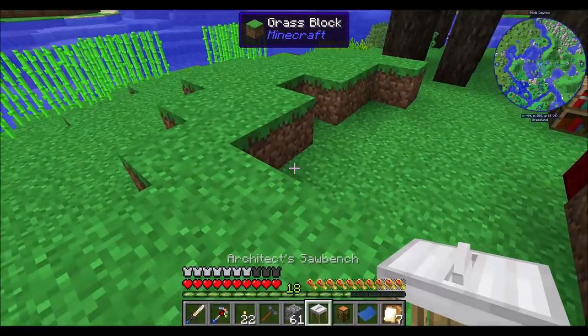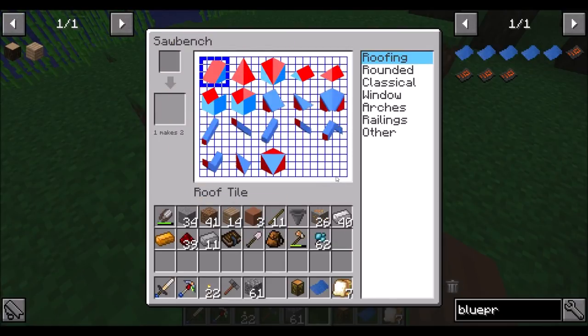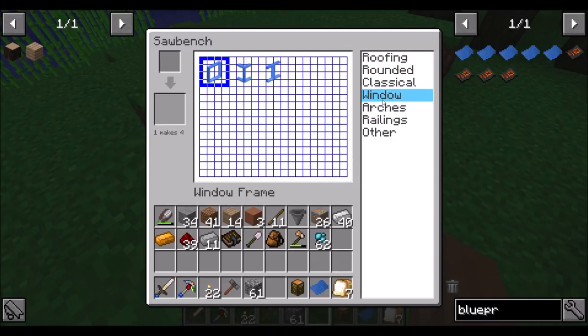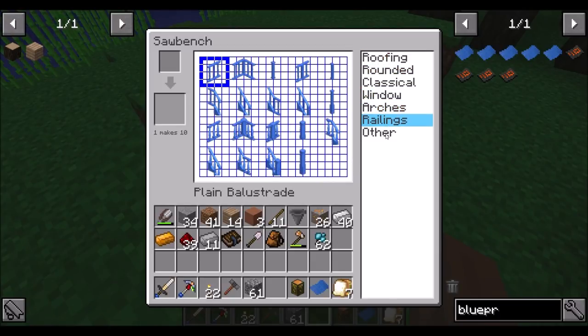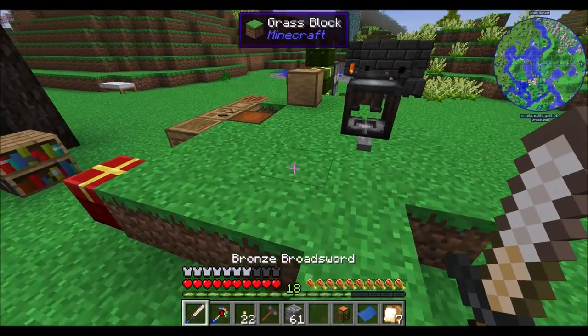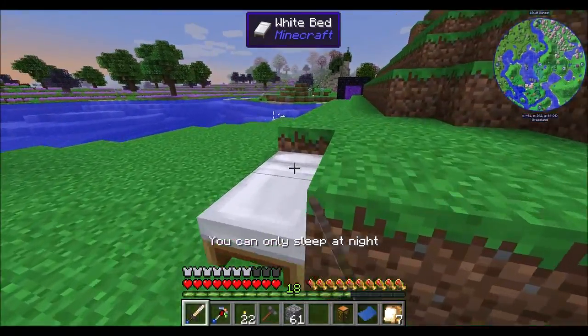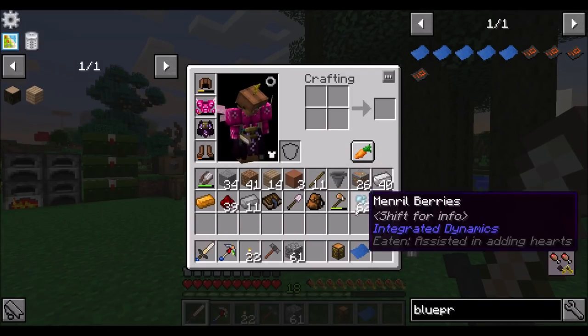I don't know what an architect's saw bench is — that's a new thing. Look at that, that's cool! One makes two — oh that's neat. I like that. I'm guessing you put this in here and you get that thing — that's pretty spiffy. Wow, look at all these shapes! That is awesome. I am unfamiliar with this mod — to be fair, it's a mod for making nice looking houses and such, and that's not a dire thing. But still, that's a neat looking mod.